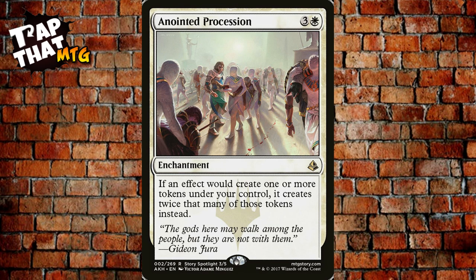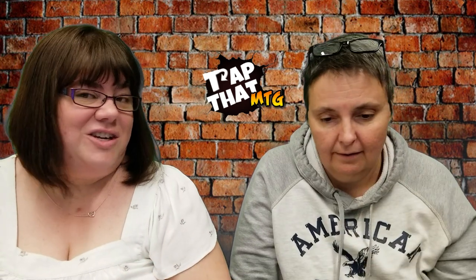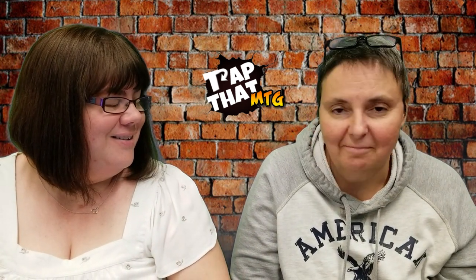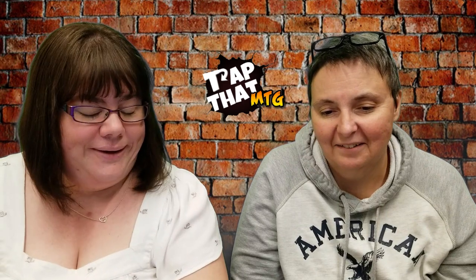Burning Anger costs four and a red — an enchantment you put on one of your big creatures. The enchanted creature can tap to deal damage equal to its power to target creature or player. Put that on your 10/10 Eldrazi, shroud it with Lightning Greaves, and you have a repeatable engine dealing ten damage every turn — like a constant Rabid Bite you can keep activating.